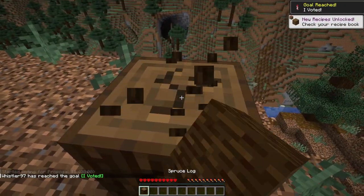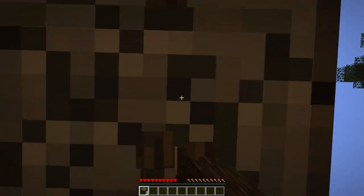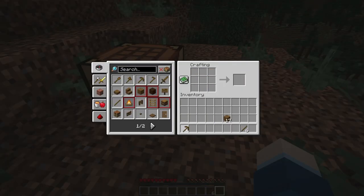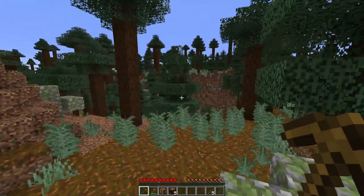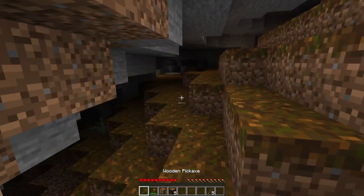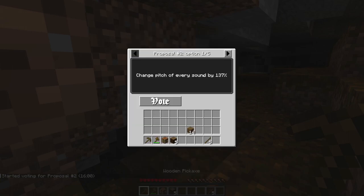I think I'm gonna need some tools for this playthrough, so let's go ahead and start setting ourselves up. Even on April Fool's Day, you have to punch down a tree — just get ourselves the basic requirements. My goodness, this spawn is awful. I can't even see anything that I can eat. Can I eat the brown mushrooms? We've got some stone here and we've also got another vote: 'Change pitch of every sound.' Let's go for 152%.